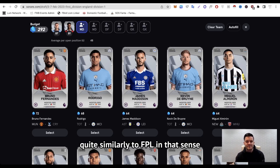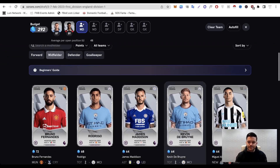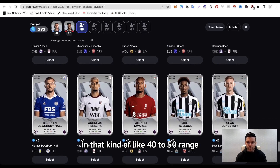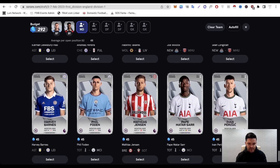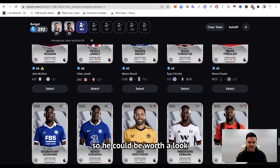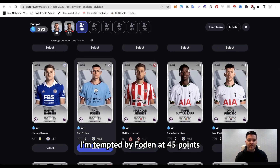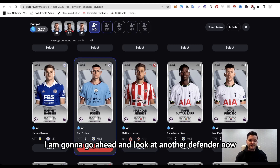I've spent quite a bit on my forwards, so I'm going to look for some bargains. The lowest priced card is always 40 points, so let's have a look at who we've got in that 40 to 50 range. Joe Willock might be worth a pick. Phil Foden — he has been out injured but is not expected to be out for too much longer, so he could be worth a look. Players on set pieces are also worth a look. I'm tempted by Foden at 45 points, so I'm going to put him in.